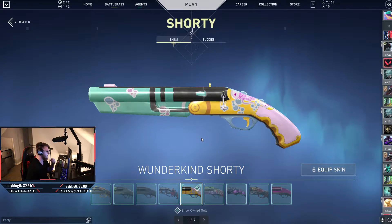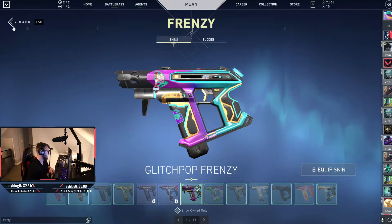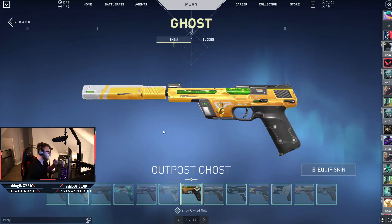Then we have the Wonderkind Shorty, which is her agent-specific weapon from her contract. Then the default Glitch Pop Frenzy.